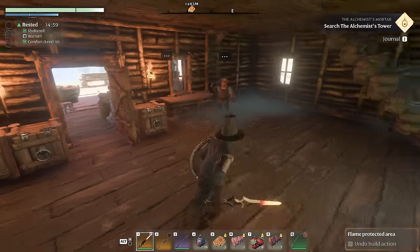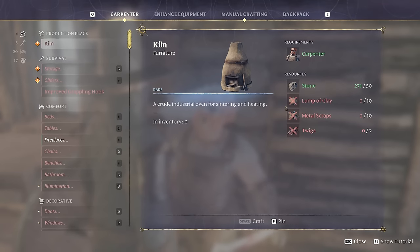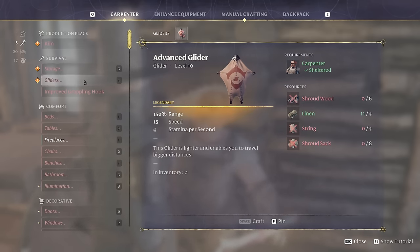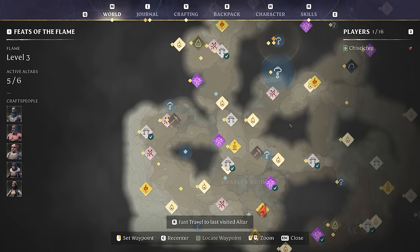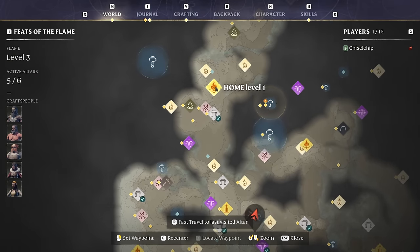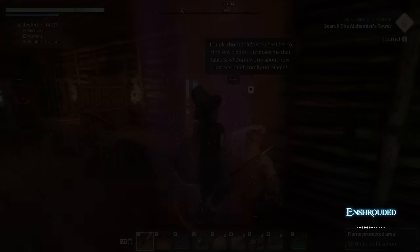I also wanted to check in with the Carpenter, who I've moved back over here to make things easier. I wanted to make this kiln, and to do that we need a lump of clay, and I think I know where to get it. We also need Shroudsack and other stuff for the Advanced Glider, which I'll have to figure out. But let's make that kiln — I think we can mine clay in the Forest of Revelwood. I'm going to travel to the cozy little forest cabin I built and see if I can find some.